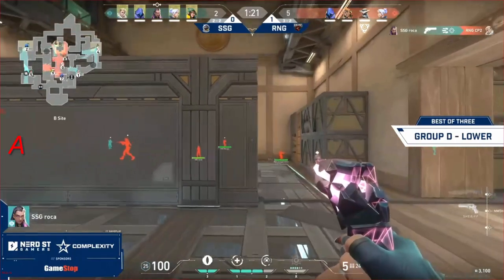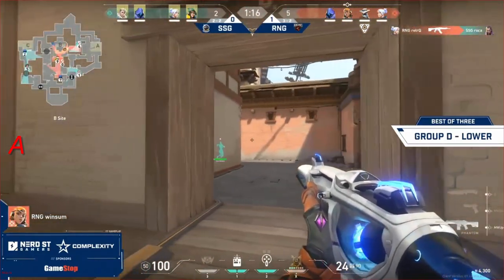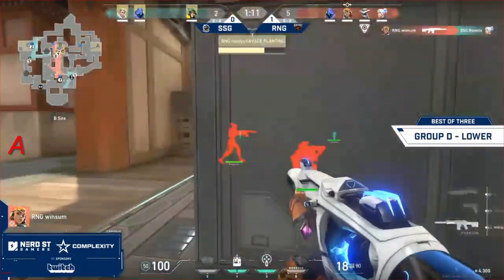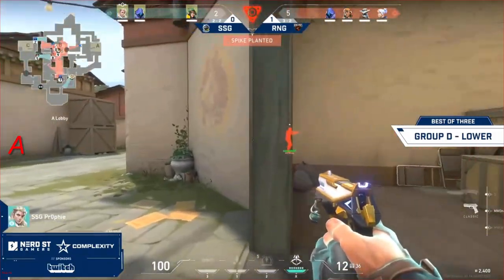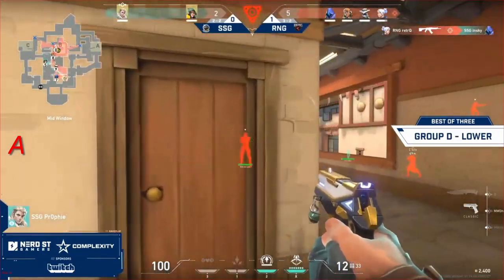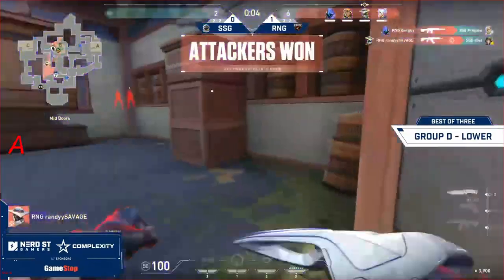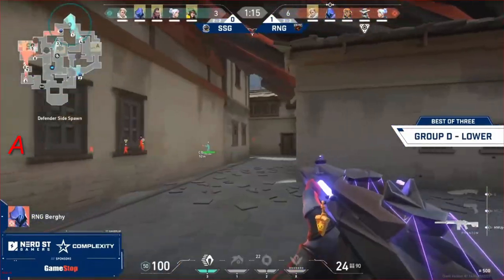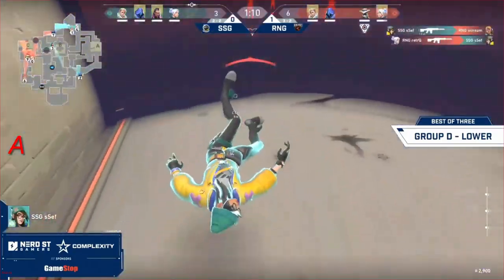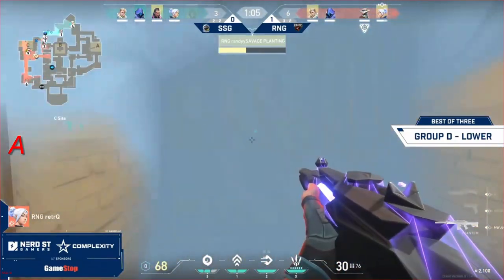That's not a start you'd expect. CP2 is holding the op but loses to the Sheriff. Retro will be able to nullify that. Early pushes down B and C and A long don't find much. The B-site spike will be planted. It's an eco round for SSG — they were just trying to find some early picks. SF has to go big but unfortunately is not able to do so. SF is taken out pretty quickly by Retro, with only one kill coming in for SSG playing defense on C-site.